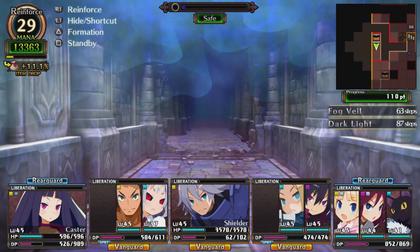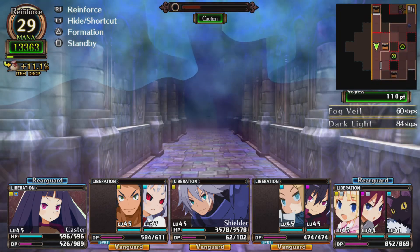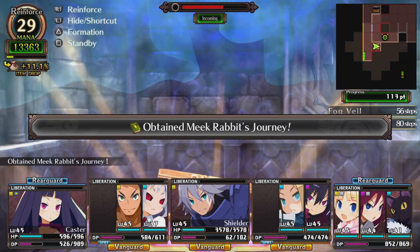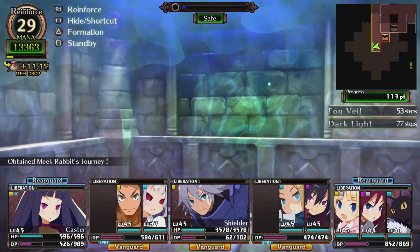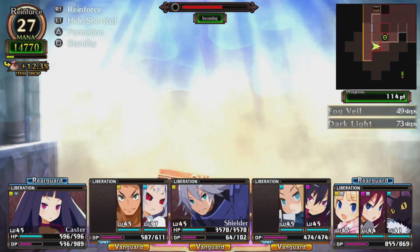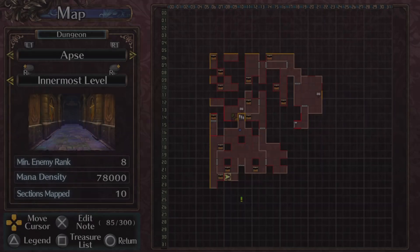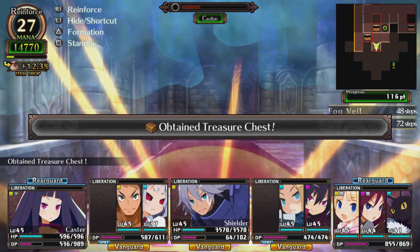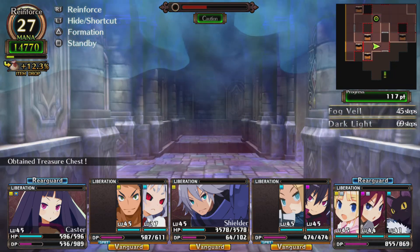I bet the rest of it over there is cliffs. What's down here? Treasure chest and a treasure chest. You serious?